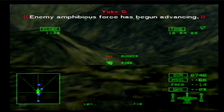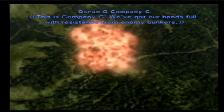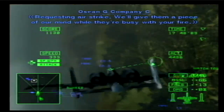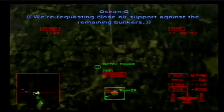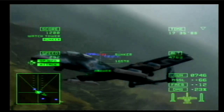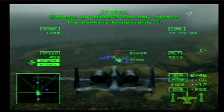Enemy amphibious force has begun advancing. Welcome back to the ocean. This is Company C — we've got our hands full with resistance from enemy bunkers. Requesting airstrike. We'll give them a piece of our mind while they're busy with your fire. Bunkers opening fire again — retreat! We're requesting close air support against the remaining bunkers. Signal flare from the other side of the peninsula. What's happening? Blaze, air attacks can only silence the bunkers temporarily.